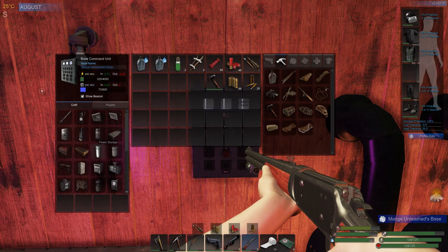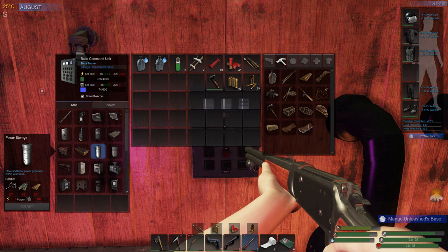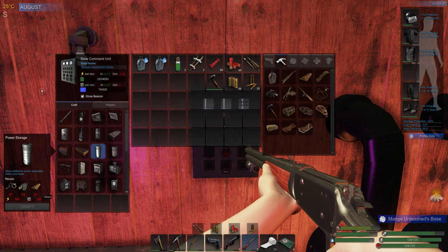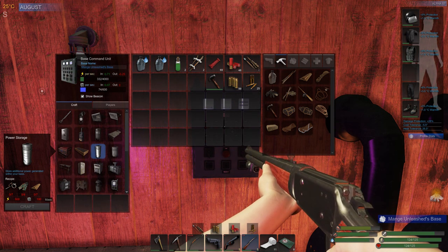Come to your BCU, click on Power Storage — make sure you have seven scrap, six electrical components, seven planks, and 500 power and 100 mass. Your BCU will automatically reach those levels naturally, so you don't have to do anything special to build the first ones.